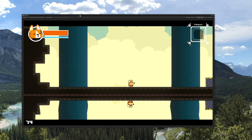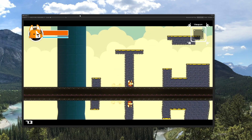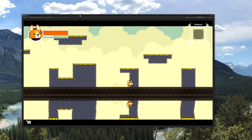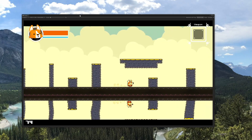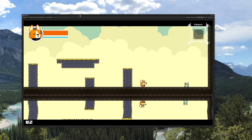Hello, I'm Anuf from MoreMountains, and welcome to this Corgi Engine video. Today we're going to have a look at some of the new stuff that has made its way into the engine since version 7.0, including 7.1 and 7.2. Not really a tutorial video today, but more of a tour of the new features, and I'll be explaining how to use them as we go.